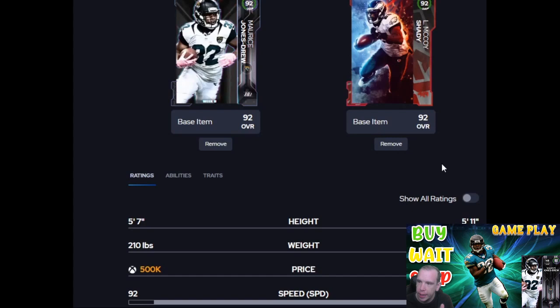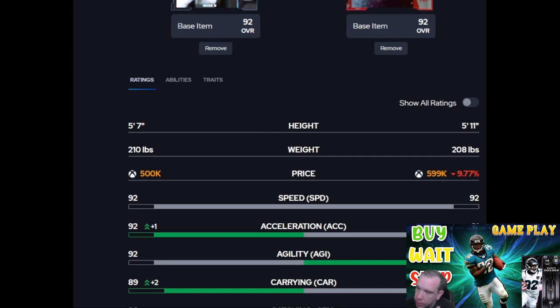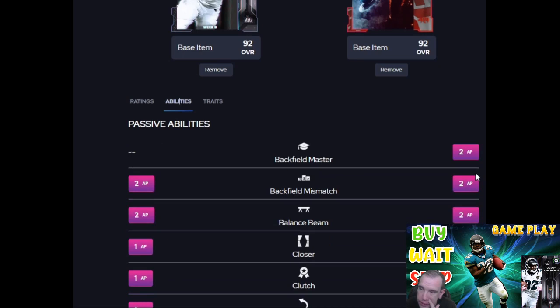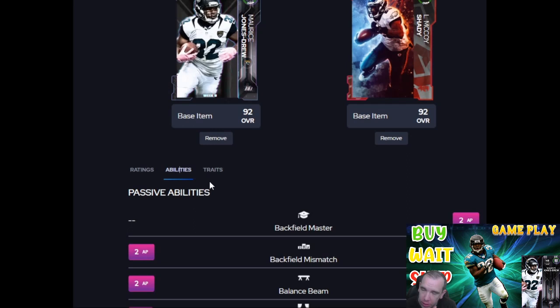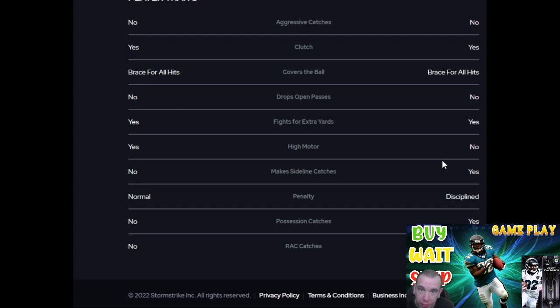Let's compare him real quick to Shady — LeSean McCoy just came out. Shady's a little taller but not heavier, and Jones-Drew is who you need to get if you need a running back that can break his own tackles and fight for you. He falls forward way better than Shady.